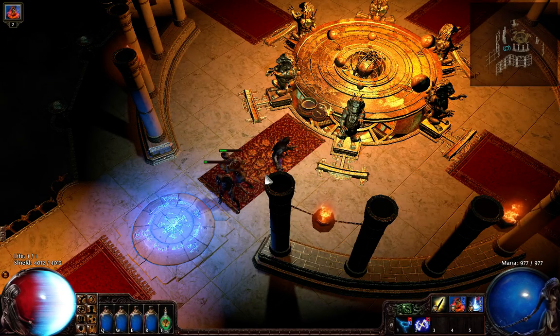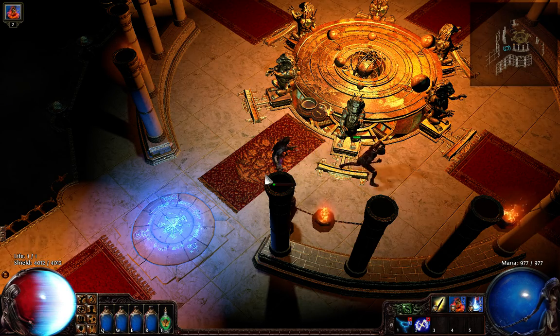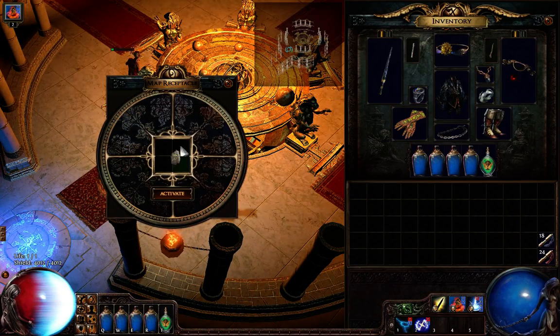Hey guys, I'm back with some new maps video. I'll be showing you some level 70 plus maps right now. Basically, I want to show you one modification to the triple Arc Totem build with Dual Cursing.